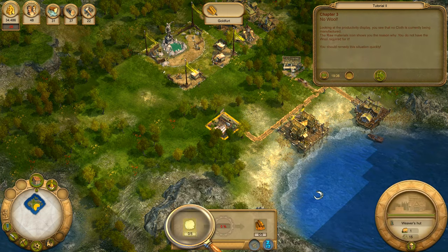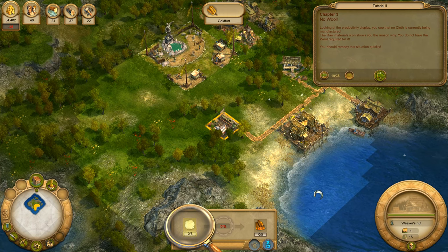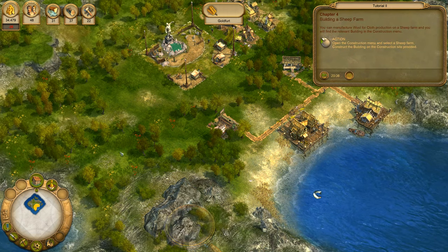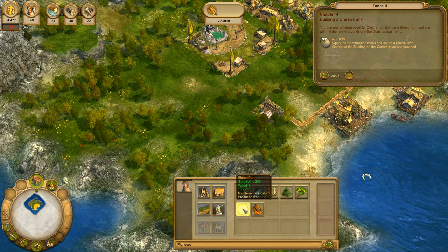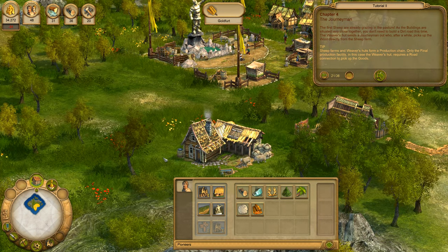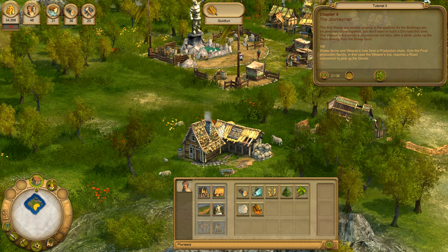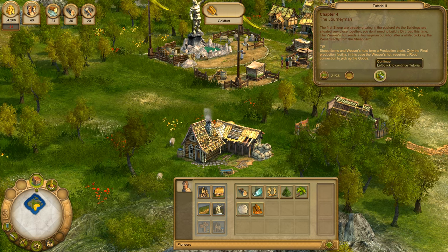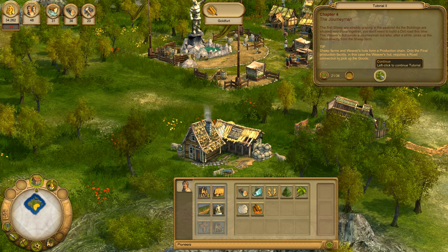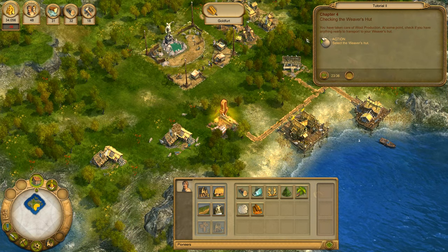Now have a look at the weaver's hut. Looking at the productivity display, you see that no cloth is currently being manufactured. The raw materials icon shows you the reason why – you do not have the wool required for it. You should remedy this situation quickly. You can manufacture wool for cloth production on a sheep farm, and you will find the relevant building in the construction menu. The first sheep are already grazing in the pasture. The weaver's hut sends a journeyman out who, after a while, picks up the wool directly from the sheep farm. Sheep farms and weaver's huts form a production chain. Only the final production facility, in this case the weaver's hut, requires a road connection to pick up the goods.